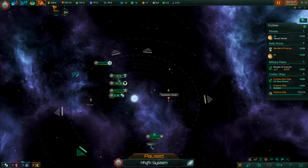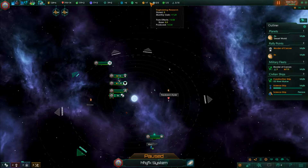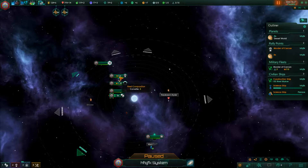Here are our resources. The plus or minus numbers tell us how much we're making monthly - so we're making 6 energy, 14 minerals, 2 food, 3 influence, and 2 unity monthly. Unity allows us to unlock traditions. The profit shown is after all expenses, so that's what we'll actually receive. We can also see our research output, which speeds up the technology tab. We have colonized worlds and naval capacity - only three corvettes right now.